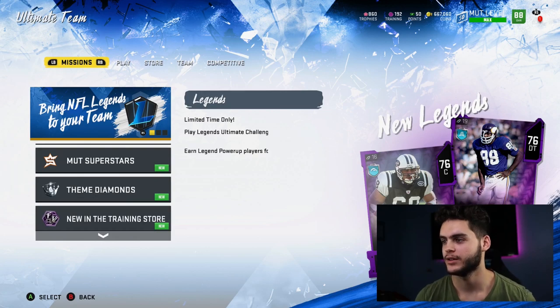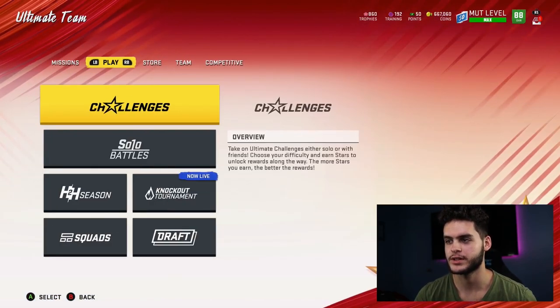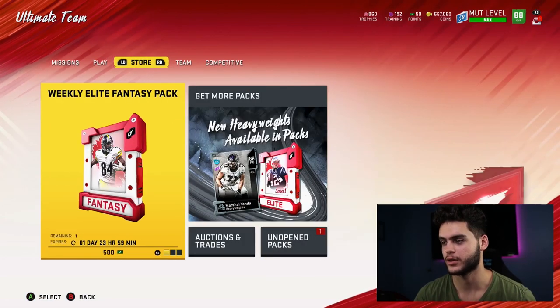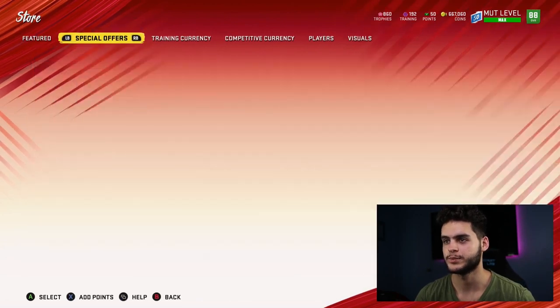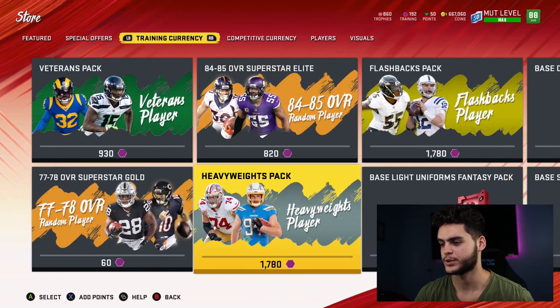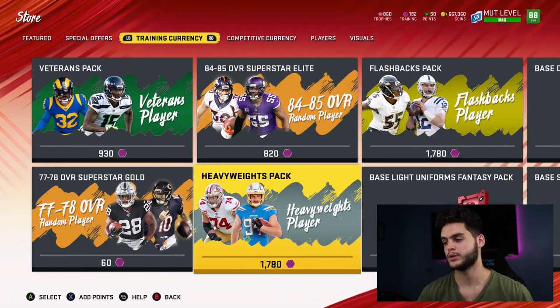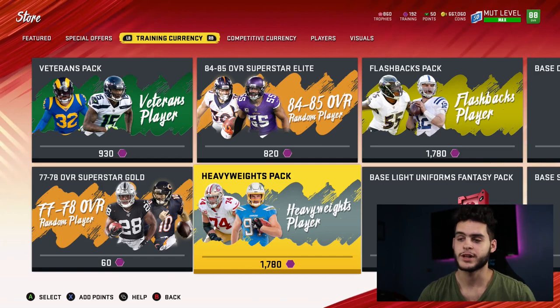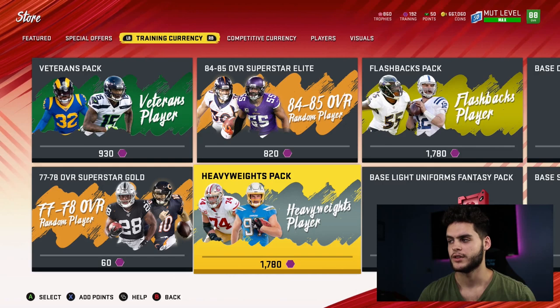What's going on everybody, it's Poodle back with another Madden Ultimate video. Today we got the brand new heavyweight cards — they are not in packs yet because EA is always late with the actual content. Coming over to the store, they have not raised the price yet, which is pretty good because currently the lowest overalls are 86s, so the only way you lose on the reroll set is by pulling an 86.